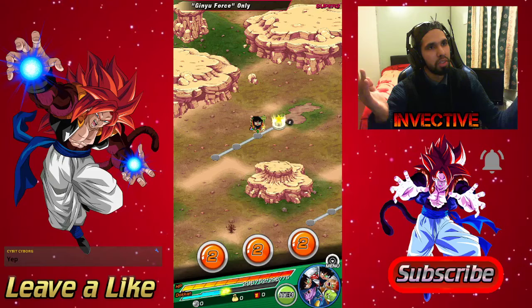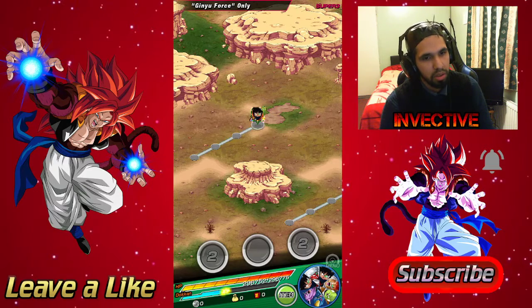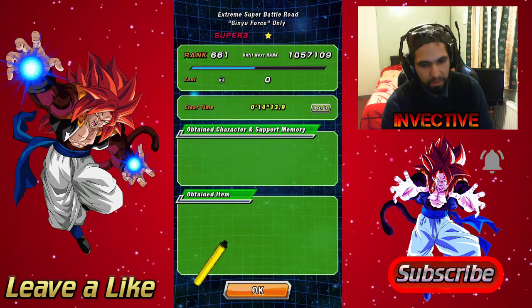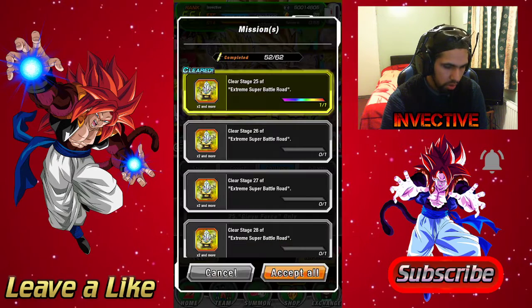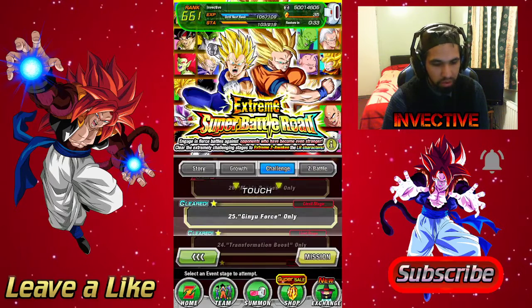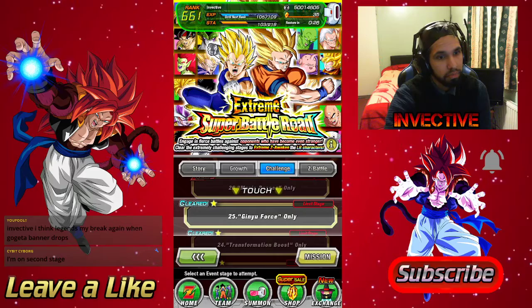There you go — Ginyu Force only Extreme Super Battle Road, completely demolished. You get one dragon stone for completing it, and one mission done for completing it as well. Go ahead and accept that mission — you get seven more dragon stones and the permanent equips for Ginyu Force, so you can put those on your Ginyu Force characters. You get some other equips as well. Nice and easy — go ahead and get that done. Leave a like if you're enjoying the stream, and subscribe.